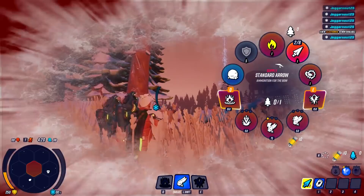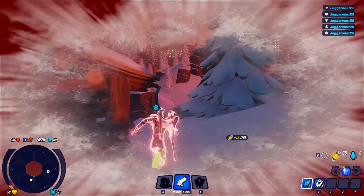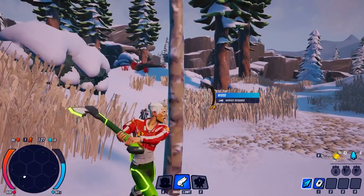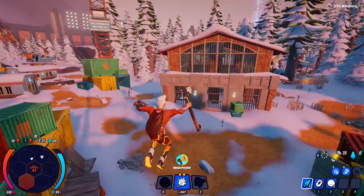Darwin Project also has a survival mechanic, but using the word survival oversells it a bit. In reality, you just need to build a fire every few minutes to make sure your cold meter doesn't hit zero. If it does, you slowly start to lose health. The wood used to build fires is the same wood used to craft shields, arrows, and traps, which means you have to do a small amount of resource juggling, but never enough to make it a challenging or interesting decision.